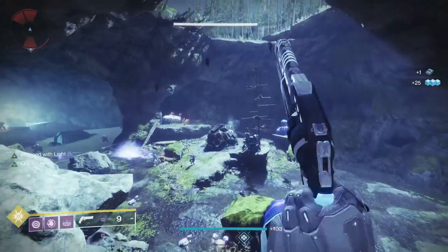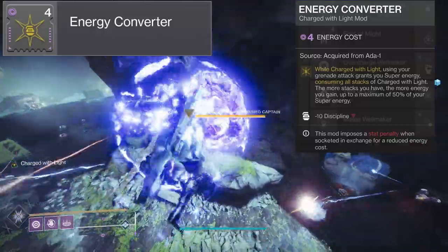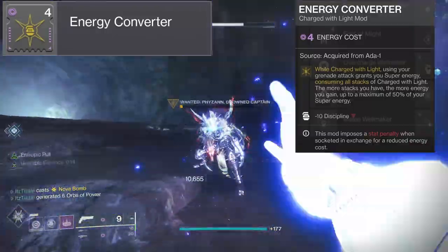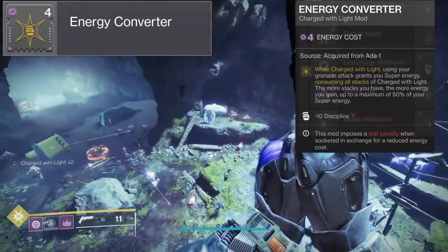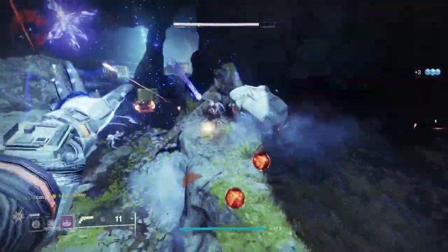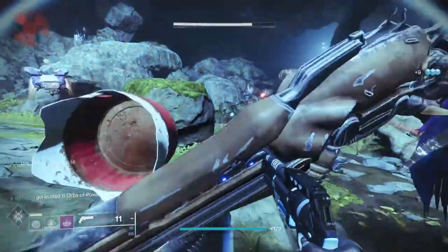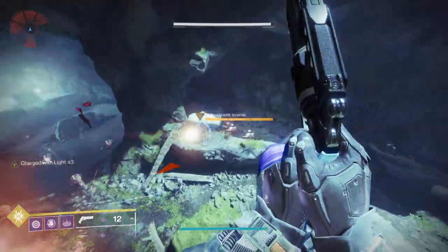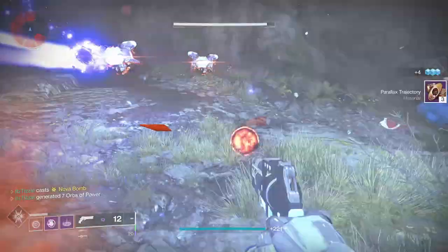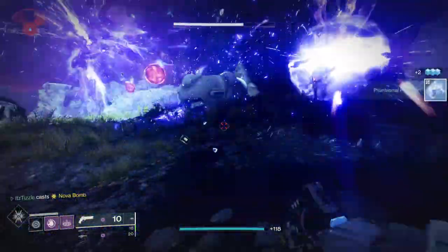The next mod is Energy Converter. While charged with light, using your grenade attack grants you super energy, consuming all stacks of charged with light. The more stacks you have the more energy you gain, up to a maximum of 50% of your super energy. This also gives minus 10 to discipline. This mod has exponential returns — you don't see much at 1 to 3 stacks, but at 4 stacks you get about a quarter of your super back, and at 5 stacks you get just below half your super back. It is kind of an all or nothing mod.